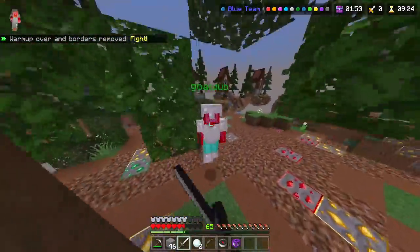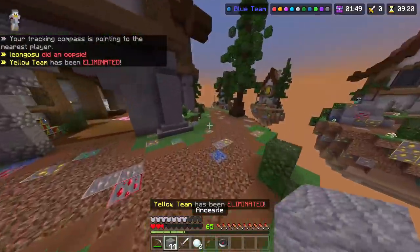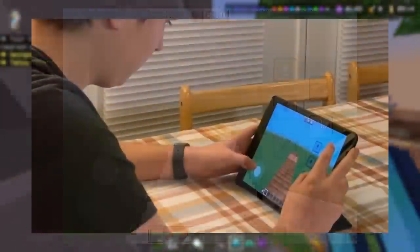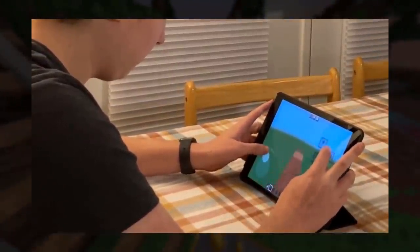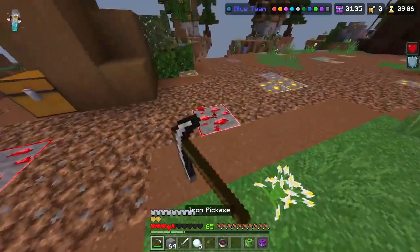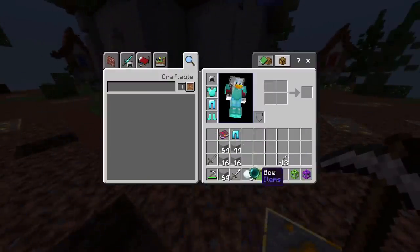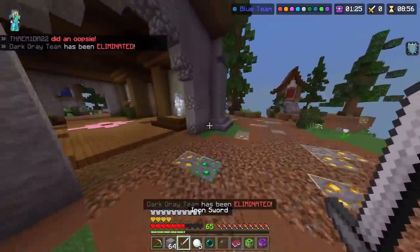My last issue with the controls is that even if you're not able to fully customize where the controls are on the screen, they're still in a really awkward spot to begin with. Why are they in the vertical middle of the screen? I have to use a really weird grip to even use the controls properly, and it doesn't make sense why they're not in the bottom right or something. I'm sure small things like that would probably be fixed in future iterations, and they probably just rushed these out to get public opinion on them.